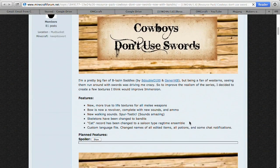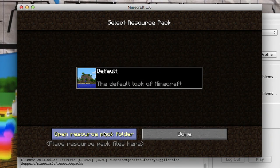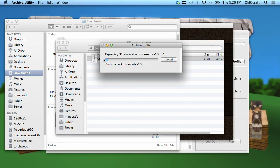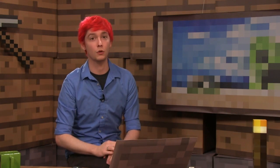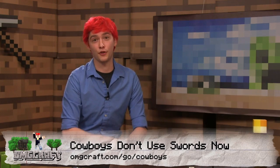You download a resource pack just like you do a texture pack — just put it in your resource pack folder. If you don't know how to get to that, go to Options, Resource Packs, then click Open Resource Pack Folder. This is exactly the same way that you install texture packs. I'll be showing off two things in this episode: a map called Wild West Survival by iCrafting, and a resource pack called Cowboys Don't Use Swords Now, made by Keep It Covert.